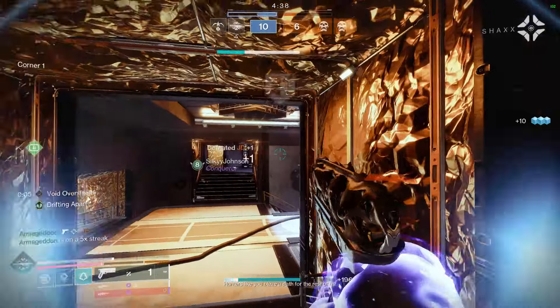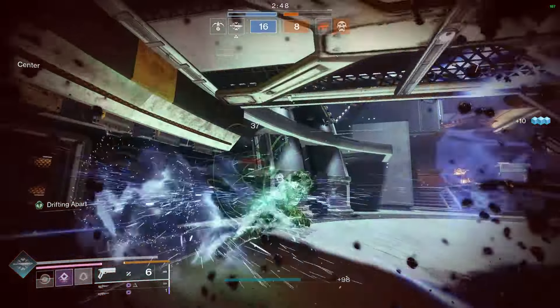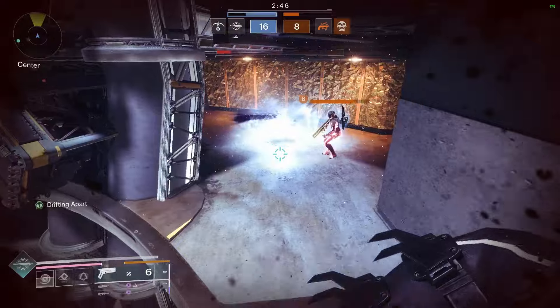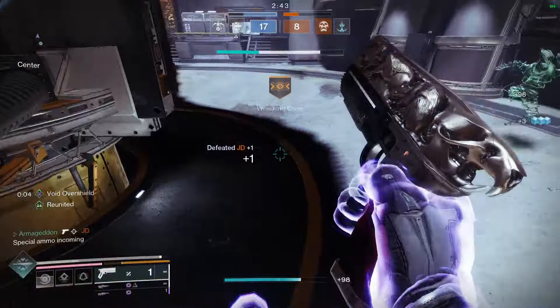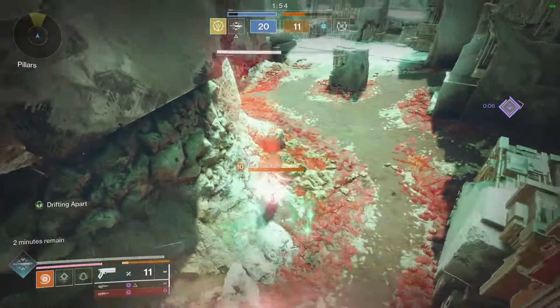Lastly, if you throw a smoke at a teammate's feet and shoot the smoke bomb, the game thinks that your teammate is an enemy for some reason and it'll also give you wallhacks for a brief period. It's not necessarily a game breaker, but it certainly showcases just how versatile this exotic really is.